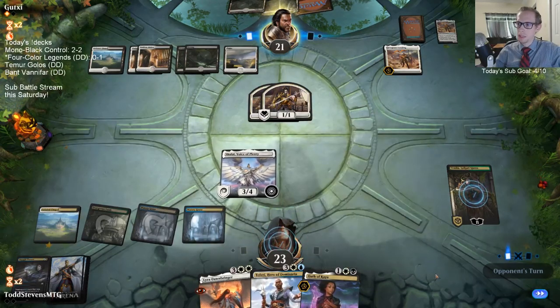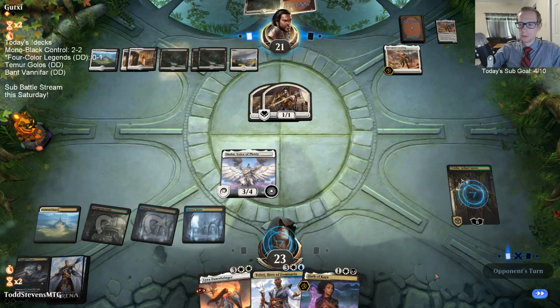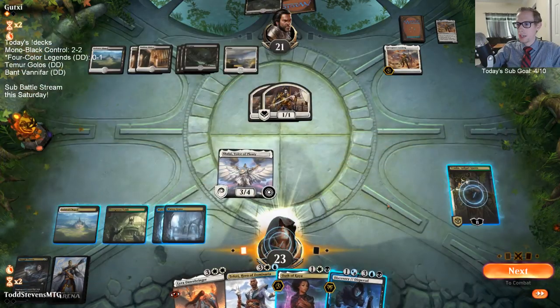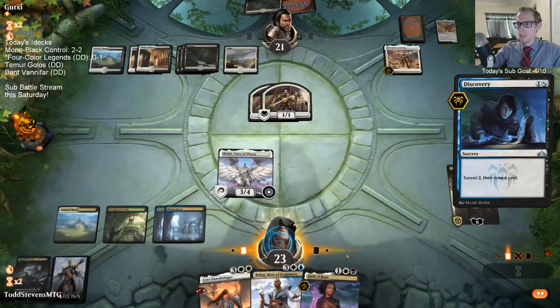Emblem is at minus nine. Legion's Landing only flips whenever three creatures attack - Vampires is a deck that's known for having haste creatures.